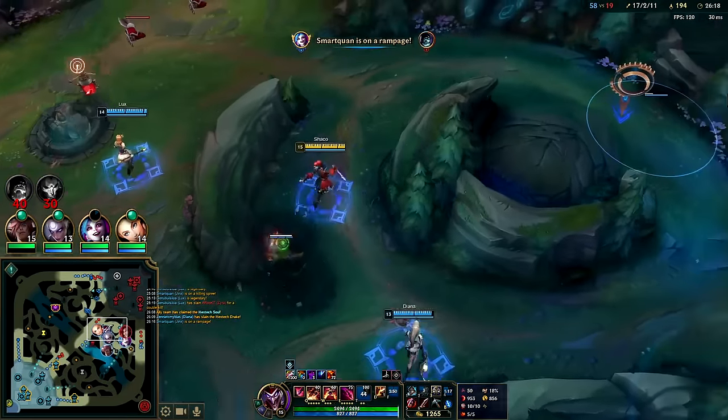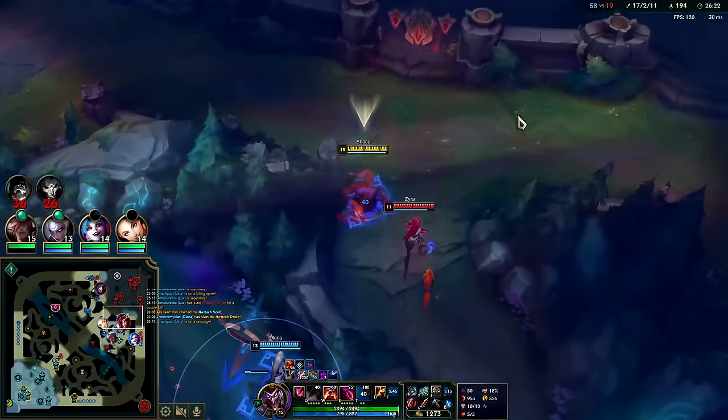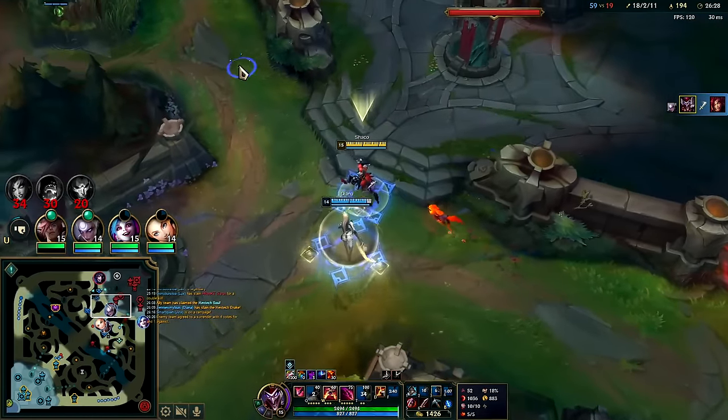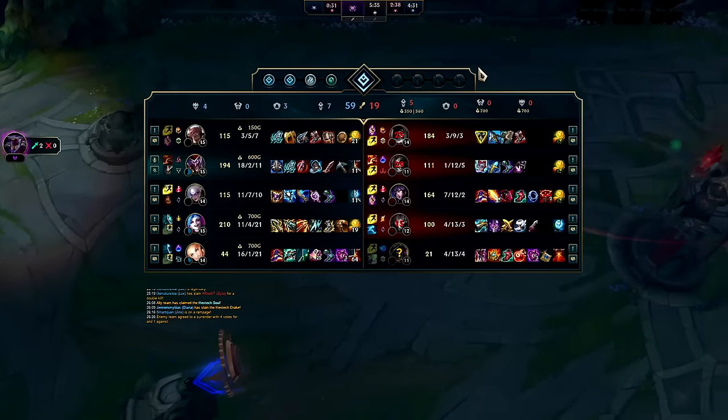Auto, auto, E - down he goes. They were trying to fight for the soul but they're too far behind to be doing that. Zyra's here - she's dead. I can get the little wall clip. Auto, auto, Profane - nice, nice! The Profane comes out so quickly it's essentially an auto reset - it comes out so fast you can barely even do your third auto even if you have Hail of Blades.